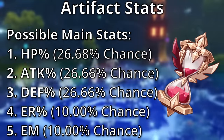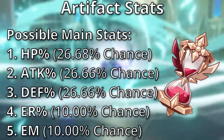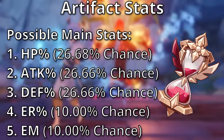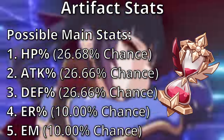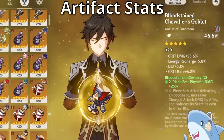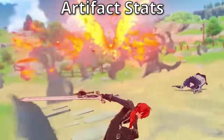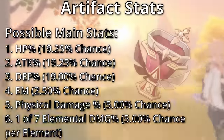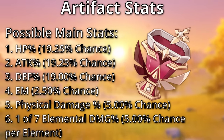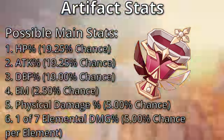The timepiece or sands can have HP%, attack%, defense%, energy recharge%, or elemental mastery. Generally attack%, energy recharge, and elemental mastery sands are the most useful, though a few characters like Yelan and Hu Tao do great with HP% sands. The goblet can have HP%, attack%, defense%, elemental mastery, physical damage bonus, or one of the seven elemental damage bonuses — making it the most painful artifact to farm, with 13 different main stat options. Beyond getting the right main stat, you also need the substats you want and favorable level-up rolls.